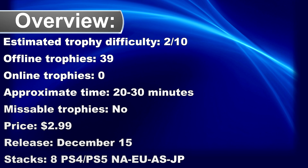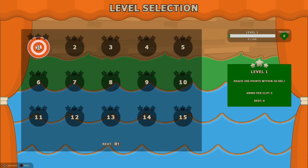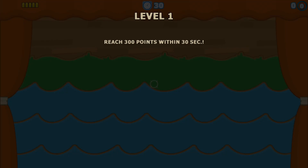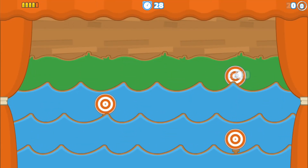What's up Trophy Hunter! We have a new easy and relatively cheap platinum game in the PlayStation Store called Gallery Gunner. The game is cross-buy between PS5 and PS4 and supports cross-save, so it's possible to auto-pop all the trophies from PS4 to PS5.